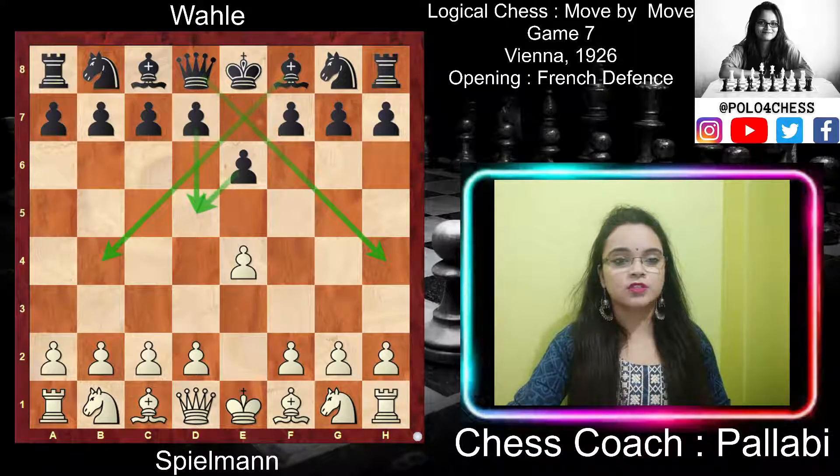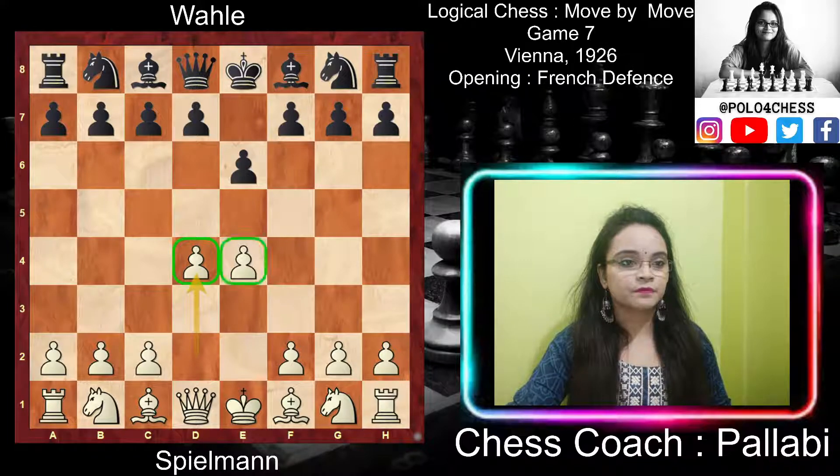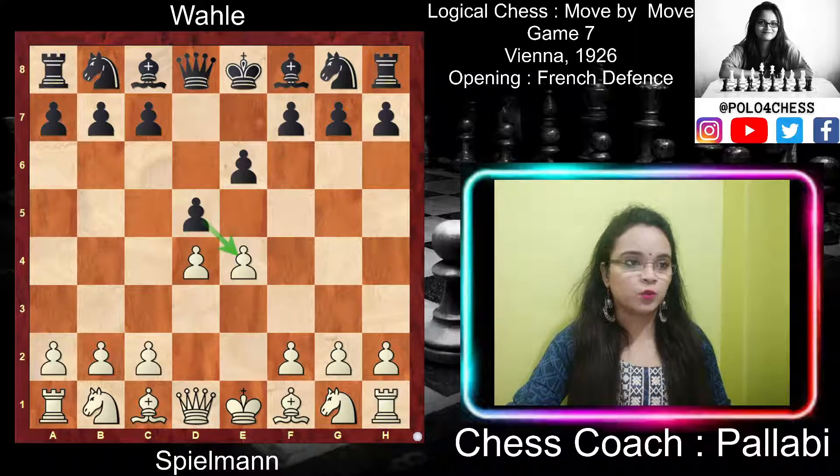This pawn push makes black's position cramped but it may tempt white into a premature attack. The French Defense is not to be underestimated — it conceals a great deal of dynamic energy. White played d4, creating a pawn center and making way for the c1 bishop to come out. Then black played d5, challenging the center and giving his queen more space.